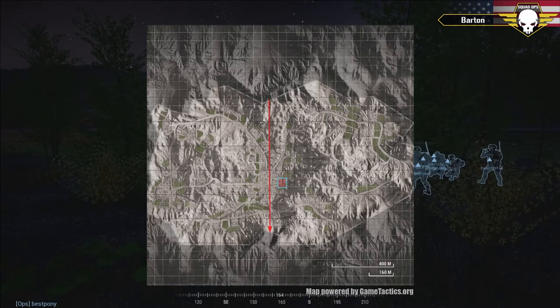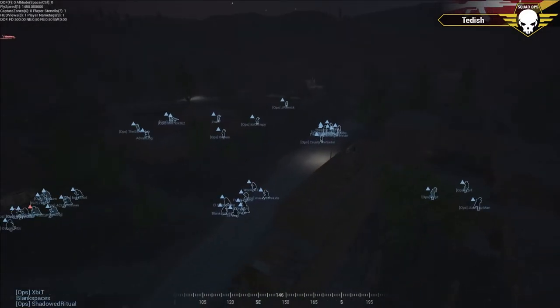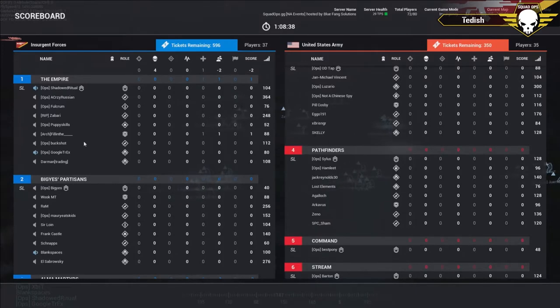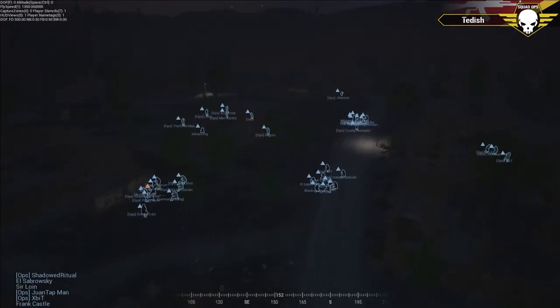On our teams today: on the U.S. side, command is Best Pony. Squad leader 1 is Benbot, squad leader 2 is Truthrealm, squad leader 3 is ODTAP, and squad leader 4 is Silas. On the INS side, Xbit is in command, squad 1 is Shatter Ritual, squad 2 is Classic Big Yes, squad 3 is Classic Krusty's Sailor, and squad 4 is Merrick.